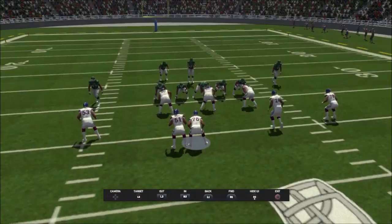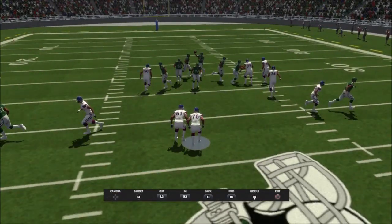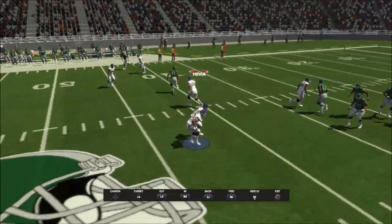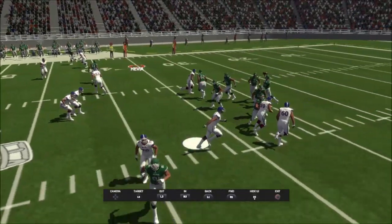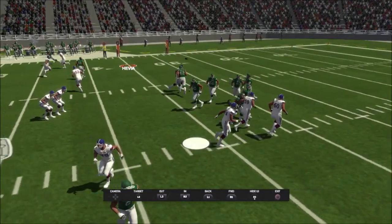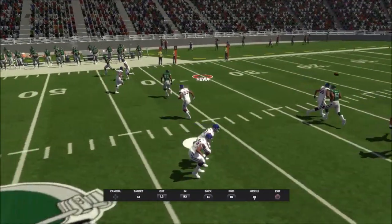There are a couple of things I'd like to see better on this play. First of all, these two players drop back into their zone and they kind of freeze a little bit, which shouldn't happen. But I will also say that for the most part the entire defense is moving. The player I'm usually controlling — the safety over here — is blitzing and does a really good job at looking off that receiver.